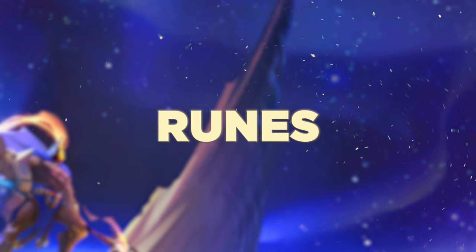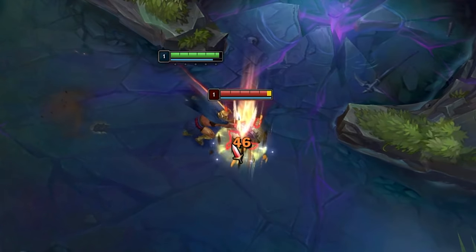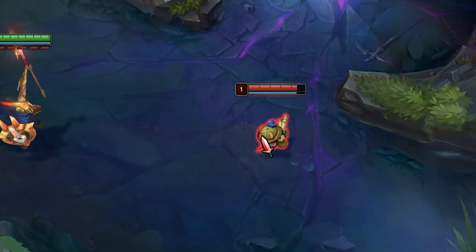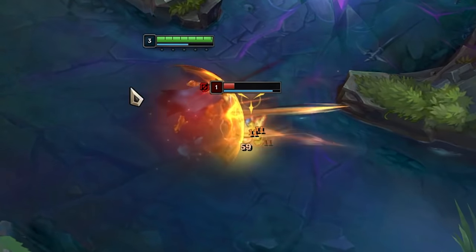Now for the first order of business — the runes. For the Keystone, you want to either be running PTA or Conqueror. The reason these two runes are so optimal on Pantheon is because he can insta-stack either of them with an empowered W. This lets you set up combos efficiently and allows you to maximize damage in the middle of trades and combinations.